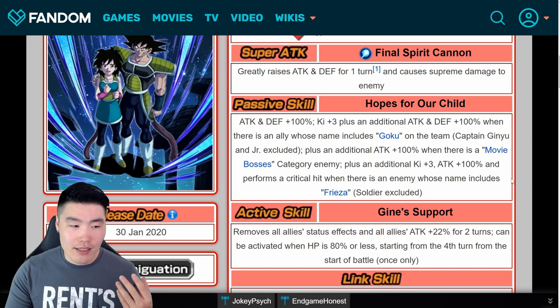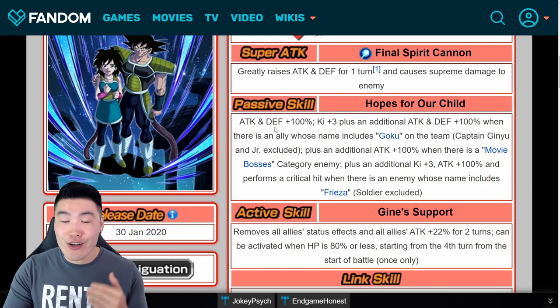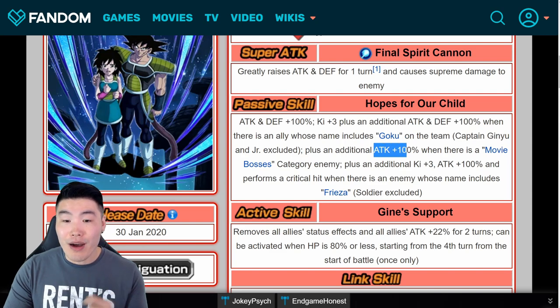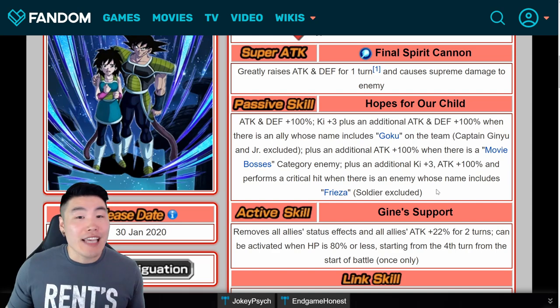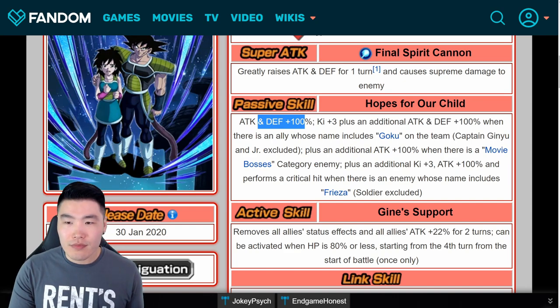So it has to be an actual Frieza. He's one of those units — like Tech Trunks — where they get progressively stronger as you meet certain conditions. It's 100% attack and defense off the bat, then key plus 3, 100% attack and defense when you have a Goku on the team, another 100% if there's a Movie Bosses category enemy, and if you also have a Frieza, another key plus 3, attack plus 100%, and guaranteed critical. Once he's fully stacked up, he's an insane unit. Even if you only have a Goku — attack and defense plus 200% — that's still really good.